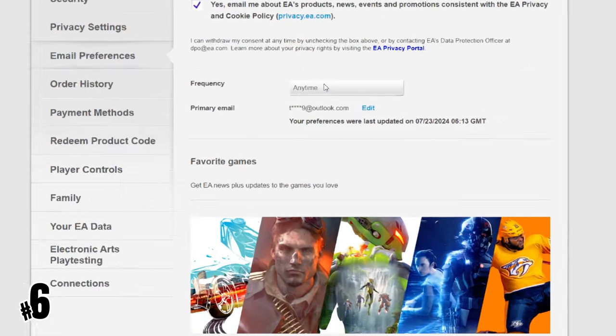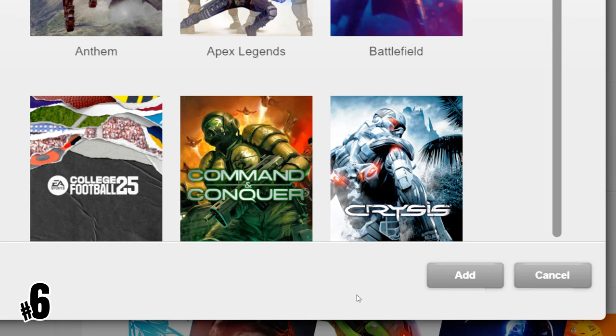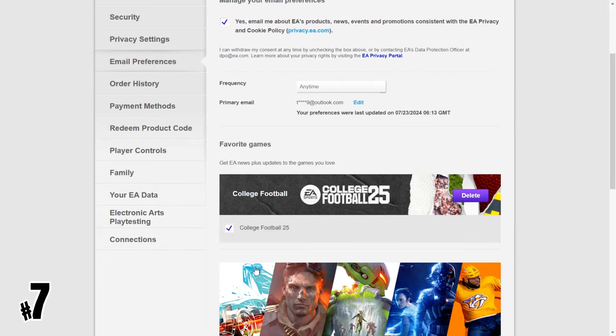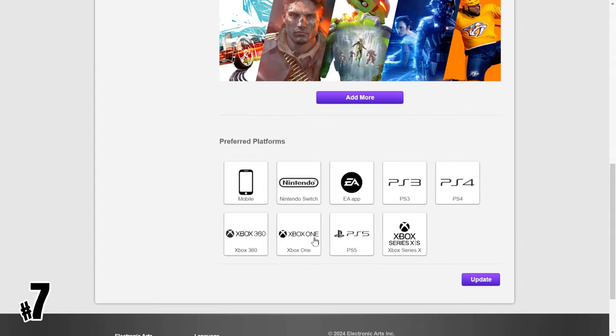5. Select the frequency of emails you'd like to receive. 6. Under preferred games, select 'add more' to pick the games you want to hear about, then click 'add' to confirm your choices. 7. Under preferred platforms, choose the platforms you want to hear about by selecting the boxes, then click 'update' to confirm your choices.